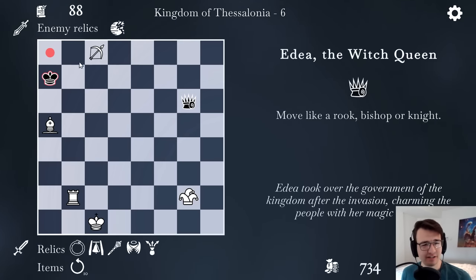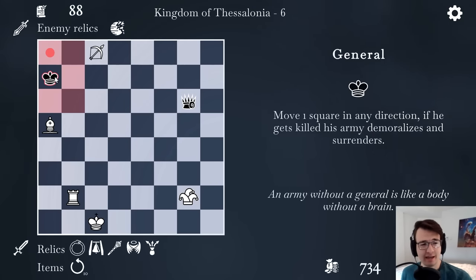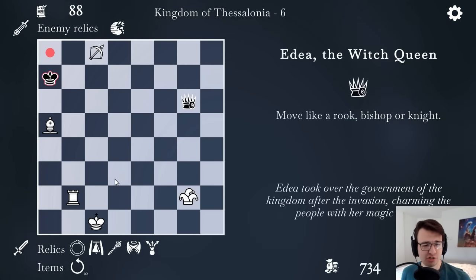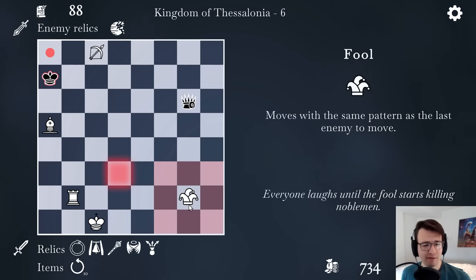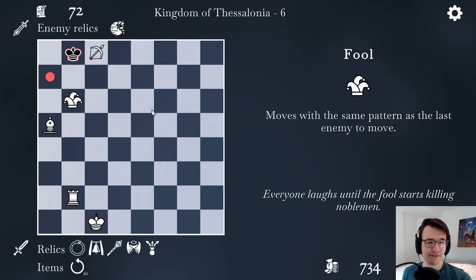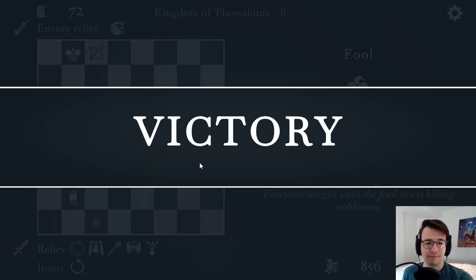That allows me to trap him on the back rank. Very carefully I can push him over a bit. I don't have any convenient check moves, but the king has no convenient moves either. So what I might do is this — Edea can put me in checkmate if she goes here. So if I move the fool here and Edea moves, I could then capture it with the fool. No matter what, I get Edea's move with the fool. So the fool capturing the final piece — poetic.